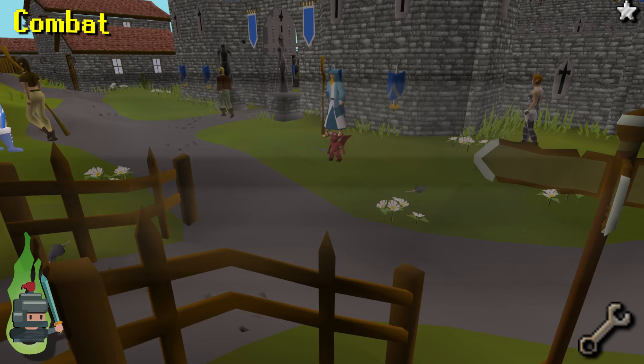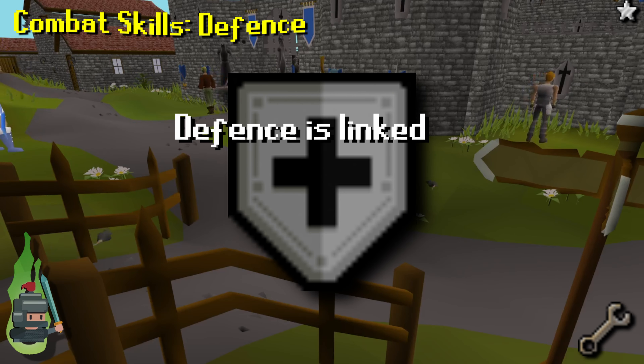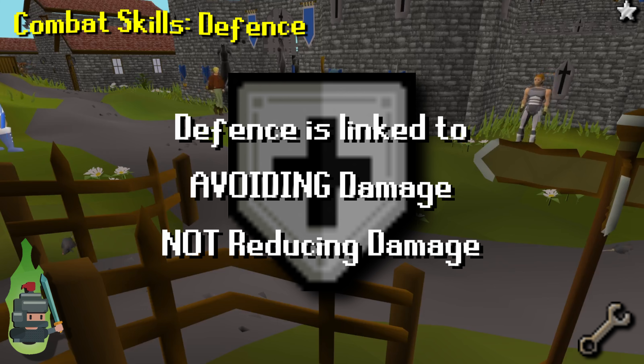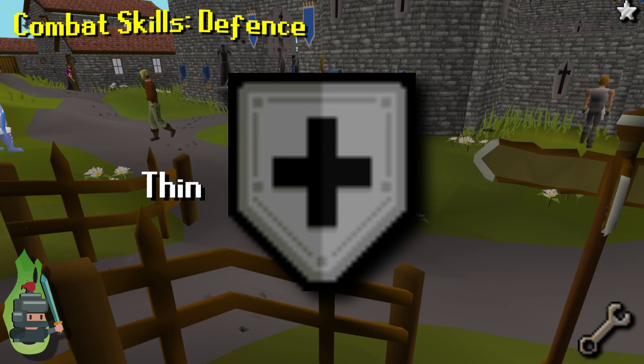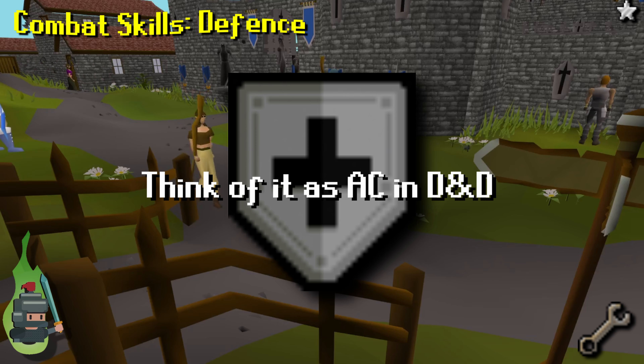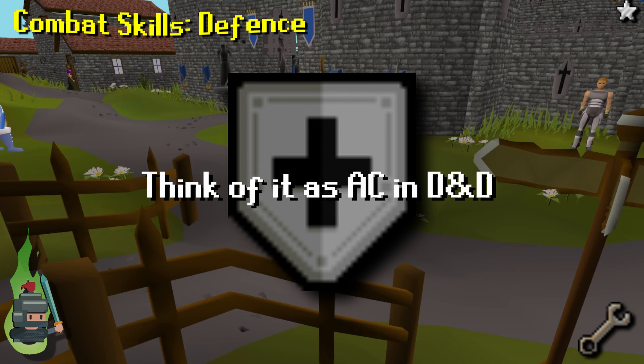Defense is linked to avoiding damage, not reducing it. It essentially increases the chance of your opponent hitting a zero on you — otherwise known as a miss. Evasiveness would be a better description. Think of it in the same way as D&D attack rolls made against AC: it doesn't affect the damage roll, it affects your attacker's attack roll.